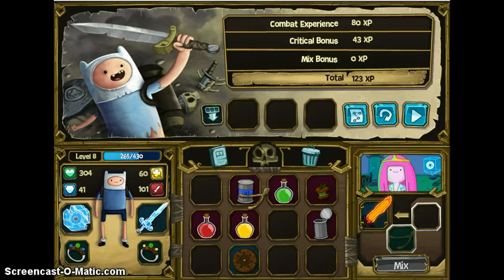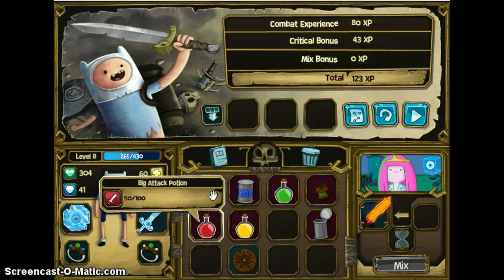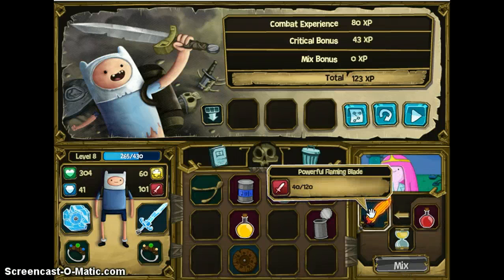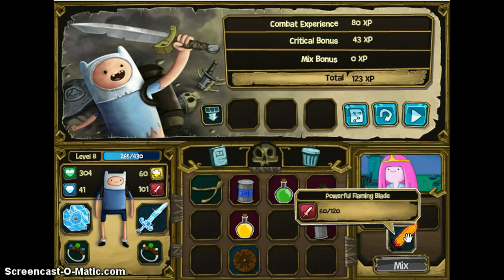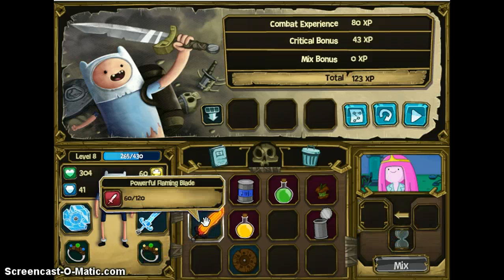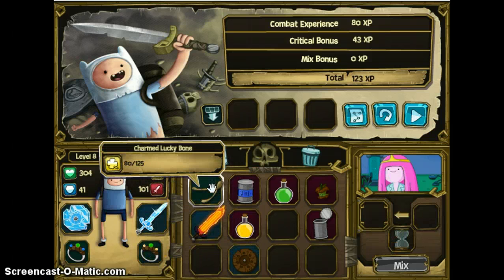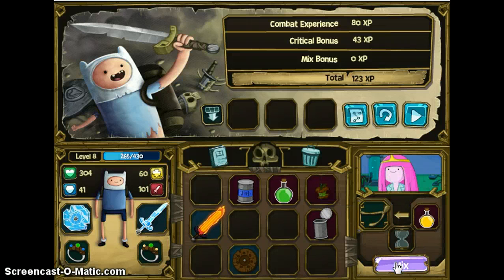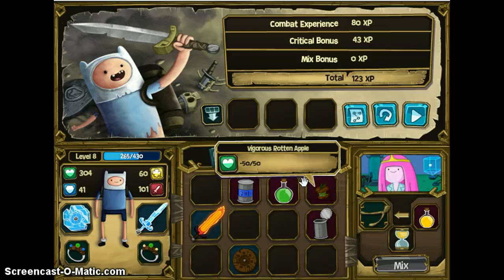I already got this Charmed Lucky Wishbone thing. How much luck can it hold? 120, 125. This is probably only going to bring it up to 65 or 70. I did 60 — I was really bad at estimating. 80 and 125, I think. I can fit this into it without going over.